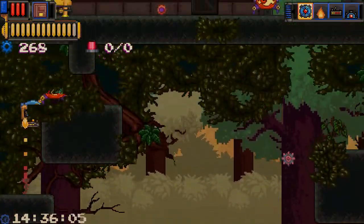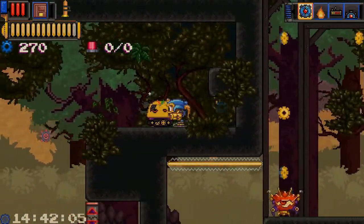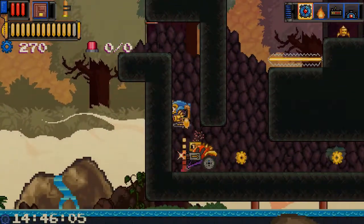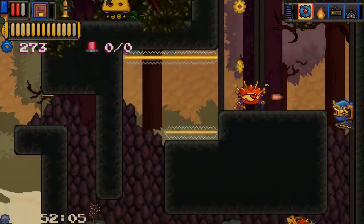This jetpack thing seems to be completely unlimited - is it draining my yellow bar there? It is not, so I've just got unlimited jetpack here. That's kind of cool. And I completely forgot that I even had a jump button. That's kind of awesome.